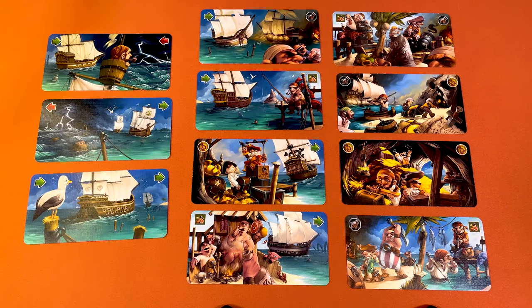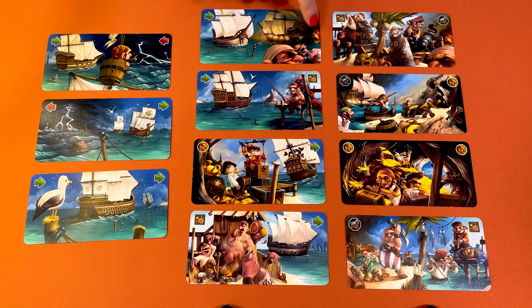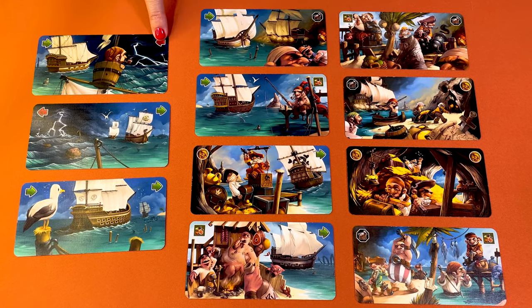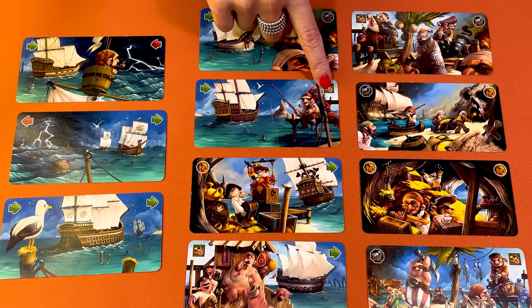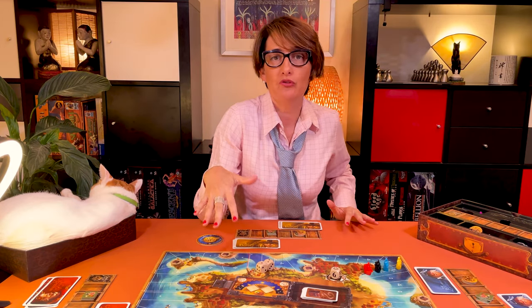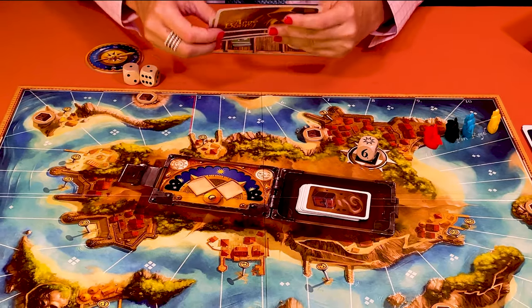All cards have two sides: a symbol on the left for the morning action and a symbol on the right for the evening action. The green and red arrows indicate you can move either forward or backward, while the other three symbols let you collect one of the three resources — gold with this one, food here, or gunpowder with that one.